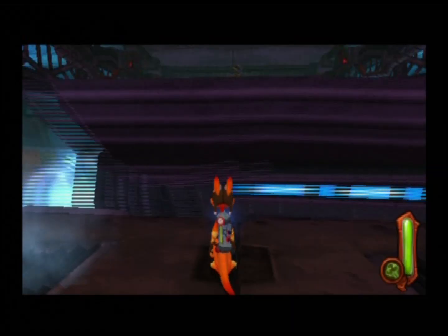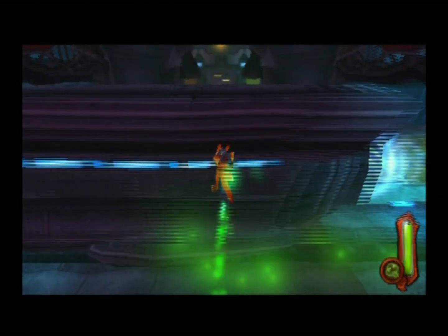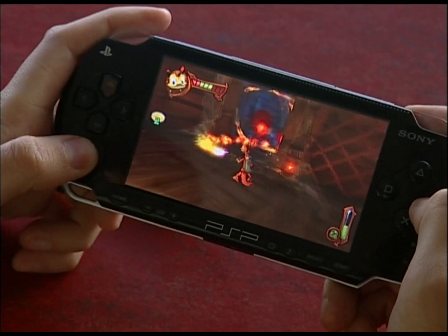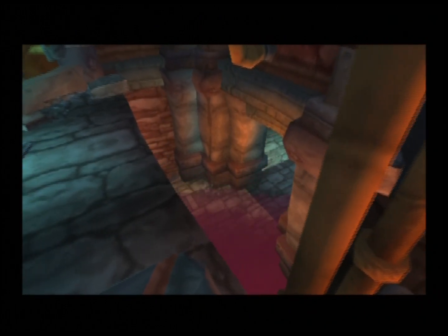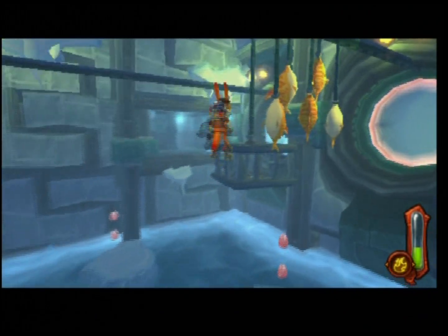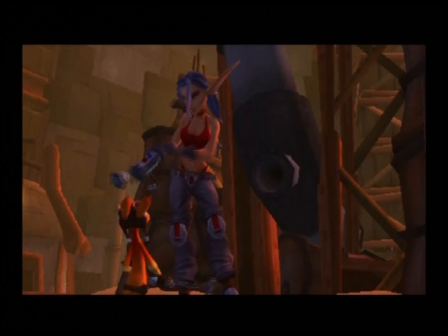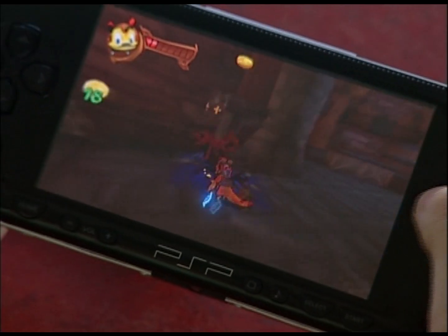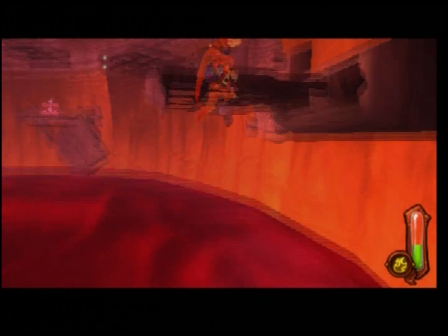To develop Daxter, we actually used just as many resources as any PlayStation 2 title. The game in total has close to 20 levels. You get to go to places like the brewery and all sorts of locations around the city that you didn't get to see in the Jak games. You get the story, the cutscenes, all the high-quality animation, the high production values — all in a handheld game and all in a smaller package, but without any compromises whatsoever.